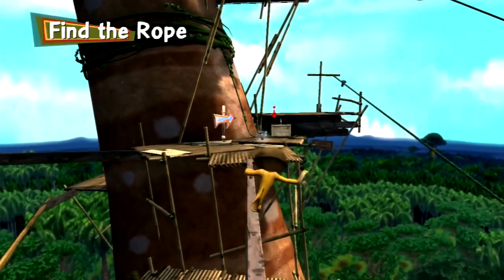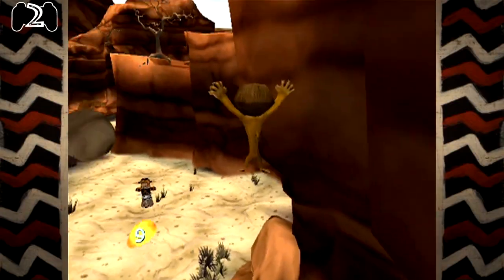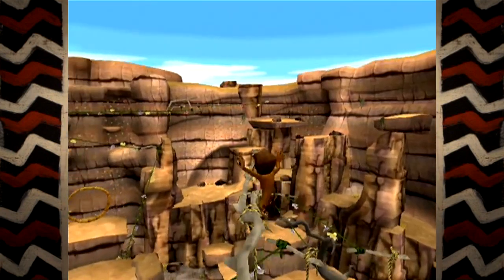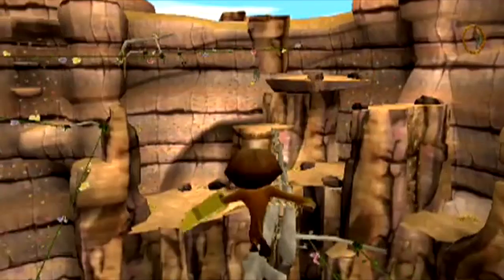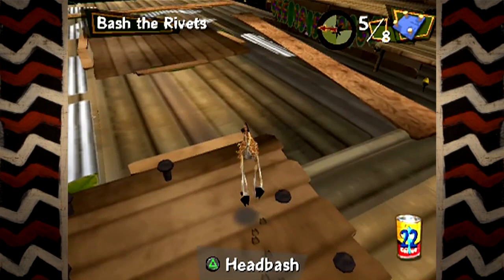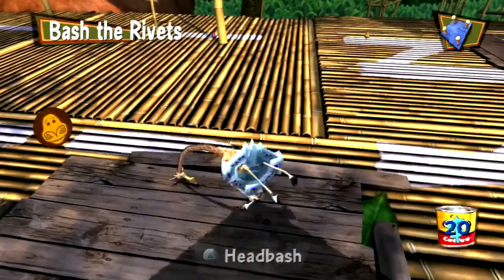Here we also learn how to use the balance beams, which simply requires you to keep Alex balanced using the analog stick as you walk across — pretty much just like Remy in Ratatouille. I find it quite amusing that if you do fall, you die and respawn, when you can leap from great heights in this game with no consequences. Gravity in this game is a mystery to me. And on a PS2, this balancing is rather irritating, as Alex seems to keep jumping every so often — it's as though the game thinks I'm wanting to make a U-turn all the time.